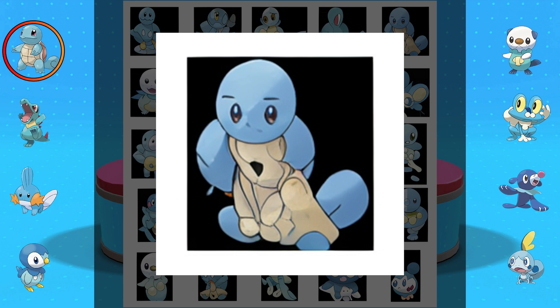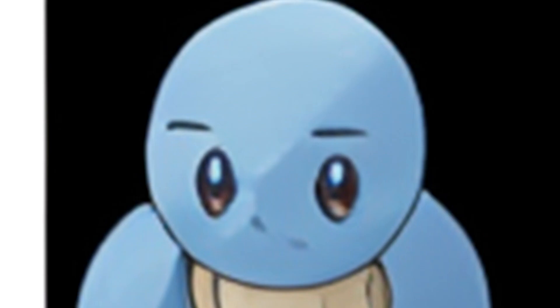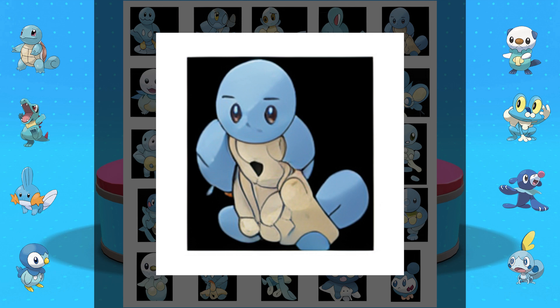This is a Squirtle in a trench coat — it's like Detective Squirtle. I like how stoic its face is too, it's just like 'where were you on the night of the tenth?' It's definitely got almost all of the Squirtle features: there's the tail, his head, eyes, little eyebrows, maybe some fins back there or something.